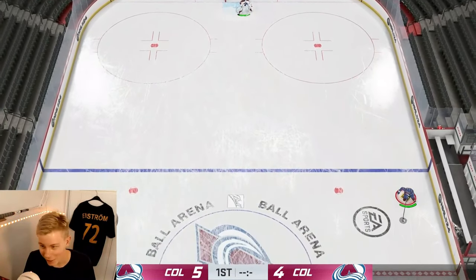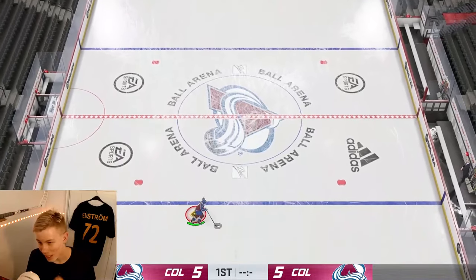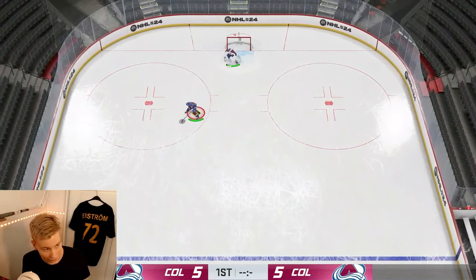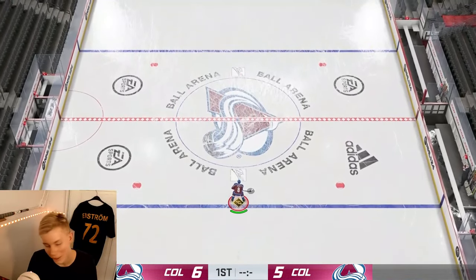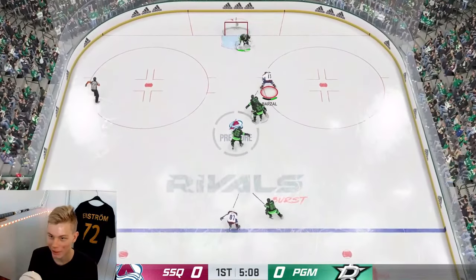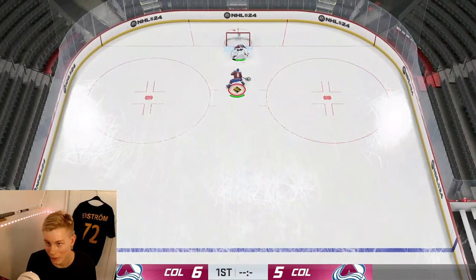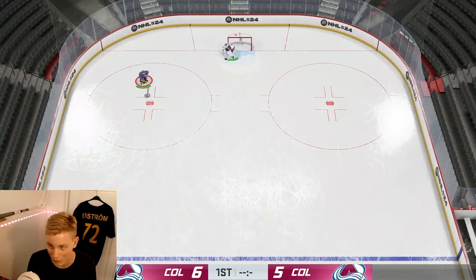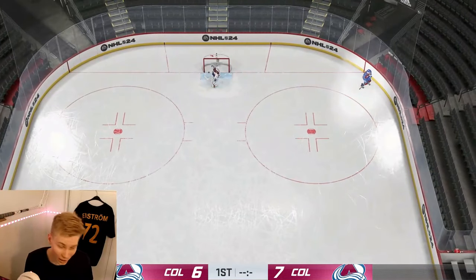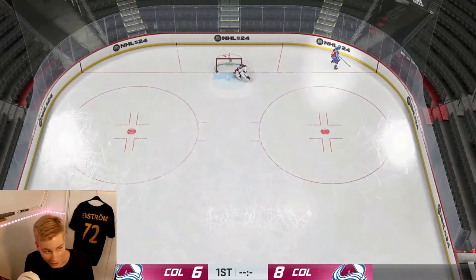Next up is my second year in a row go-to breakaway move — the strike deek. To do it you must actually stop skating for a moment, then hold down LB and move the left stick to either side. The benefit is that you never lose the puck even for a moment, so you can shoot right away. This year going to the backhand with the strike deek seems to be a very effective way to score on the breakaway.